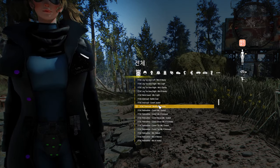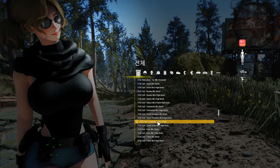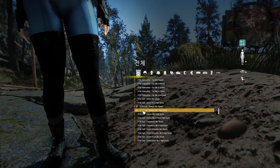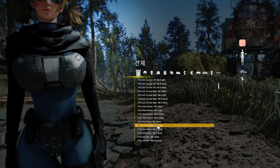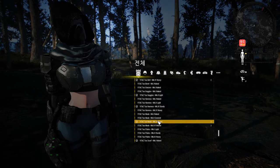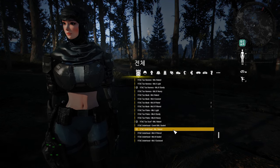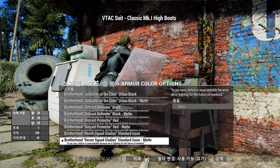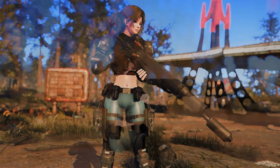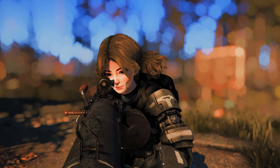The bodysuits and armor sets, which are wearable by both male and female characters, have been completely revamped. You can choose between boots or heels for the bodysuit, and you also have the option to select armor plates. Moreover, the armor, gear pieces, and headgear are now fully modular and separated from the bodysuit, allowing each piece to be worn individually or in combination, giving you the freedom to customize your outfit and create a more tactical and stylish character.